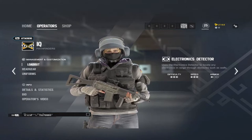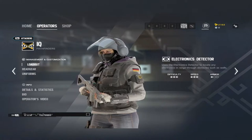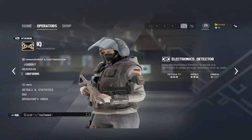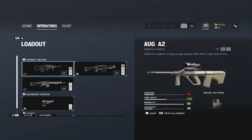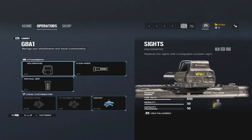IQ is an intel operator — she's good at gathering information on where different gadgets are. She can find the bombsite or biohazard container using a little device she has taped to her arm that lets her see basically anything electronic within a certain range, through walls and floors. For her loadout, unlike Sledge or Thermite, you have more genuine choices here — all of her weapons are good.